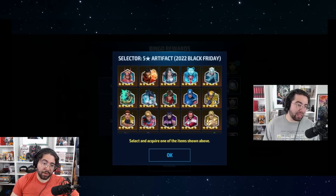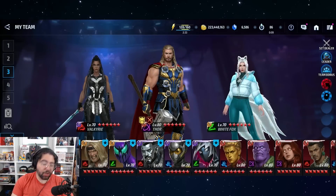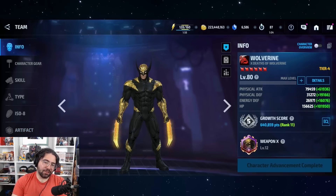The bingo costs about 10,000 crystals for a five-star selector, which is cheaper than the 13,000 crystal path, though you'll have to wait until November. As for the artifact's star level, the four-star version is actually good enough in many cases. The immortality duration starts at four seconds for three-star and goes up by one second per tier, so the four-star gives five seconds of immortality — you're only losing two seconds compared to the six-star — and most of the other buffs are the same. Wolverine doesn't really need a lot of extra healing anyway.